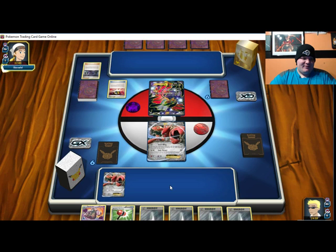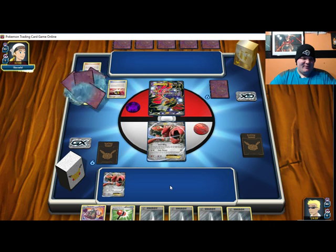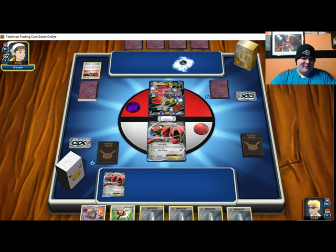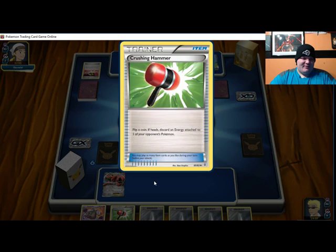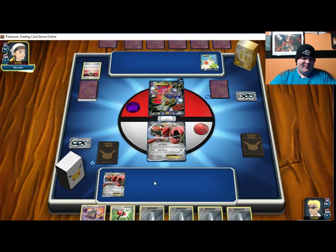Yeah, so I got two Scizor, four energy, a Crushing Hammer, and a Garbodor. This seems like a bad hand. Garbodor is great, but I can't do anything with it at the moment. I could probably use this Crushing Hammer — though I don't like it because it relies too much on the coin flip.